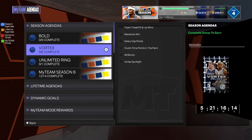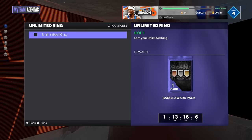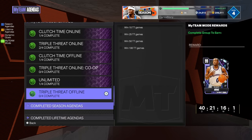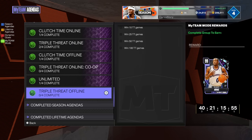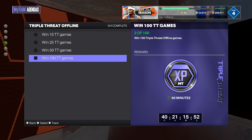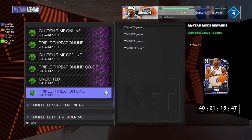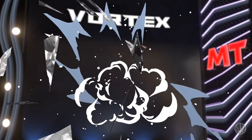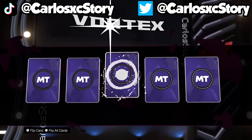You can also do Clutch Time Online — there are pink diamonds, opals, and diamonds in there too that you can use for the exchange. If you're too lazy to go after those players, go to the agendas and get guaranteed deluxe packs. There's a deluxe Vortex agenda pack where you complete all the agendas. Unlimited Ring gives you a Nebula deluxe pack with Victor, Hag, pink diamonds, and opals. You definitely want to get your Unlimited Ring and get these agendas done. Go after the dark matters available — 20 unlimited wins for Terry, or 100 wins for Gilbert Arenas. There's a lot of stuff to go after, so definitely grind what you want. Thanks for watching and I'll see you in the next video.